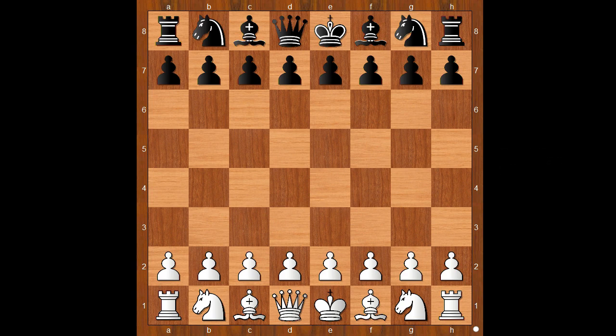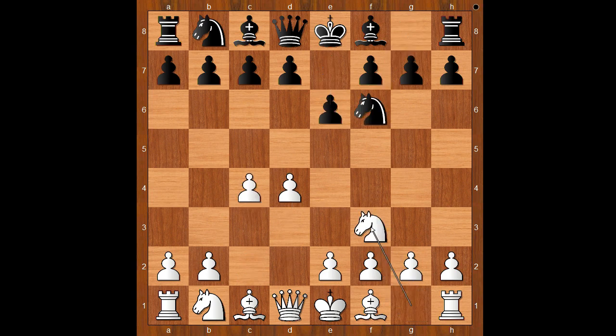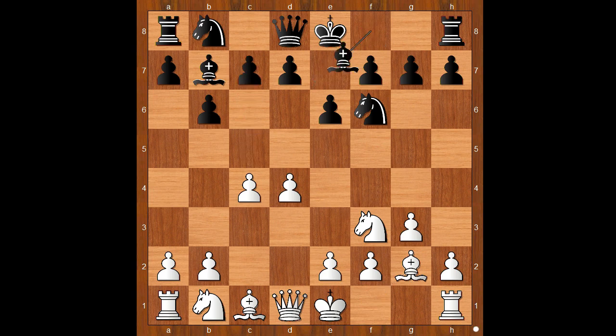Magnus Carlsen had white pieces and he started with d4. Bartosz Soczko played Nf6, c4, e6, Nf3, b6 — the Queen's Indian Defense — g3, bishop to b7, bishop to g2. Black to move: c5, bishop to e7, and bishop to b4 check.